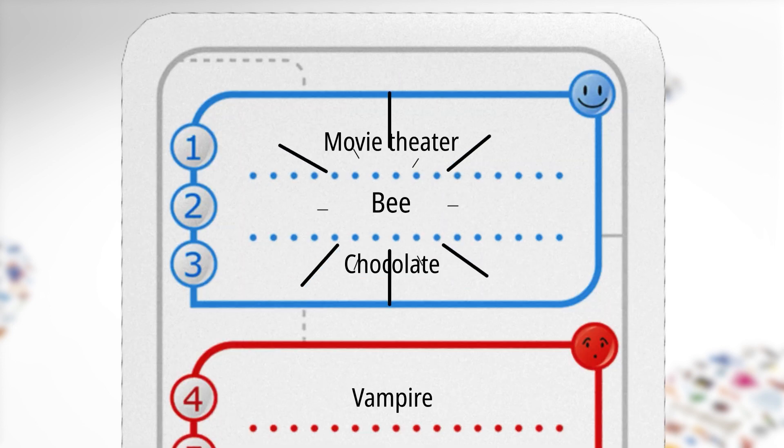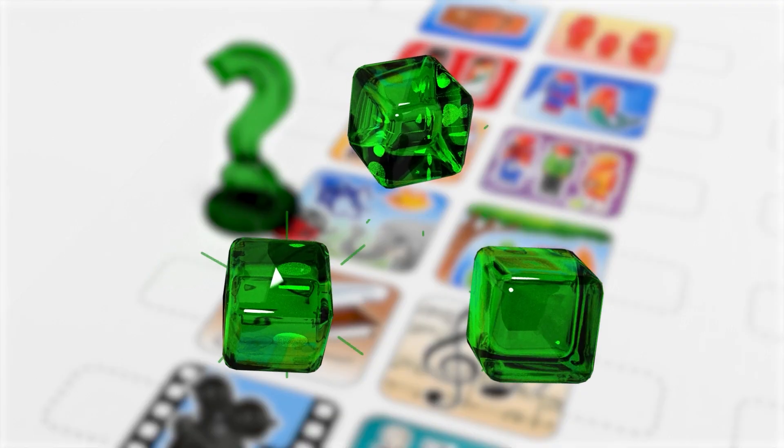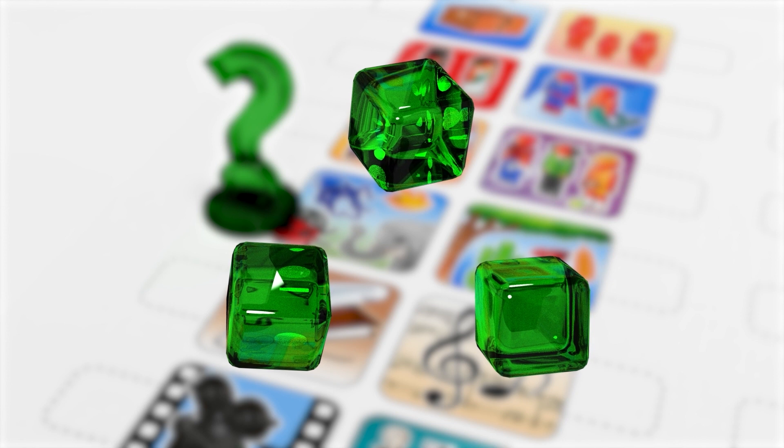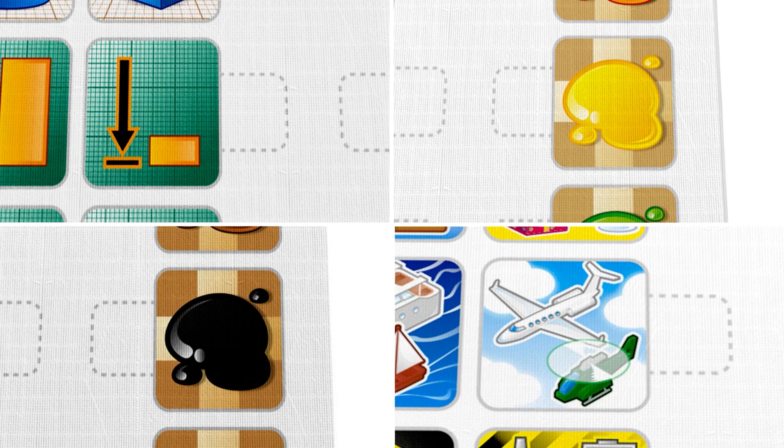Let's choose the bee. First, place the main concept pawn on the icon on the board to show the nature of your word. In our example, we place the main concept pawn on the animal icon to show the other players what type of word they should guess. To give more information about our concept, we could place cubes in the same colour on other icons. Let's go ahead and show them it's a small yellow and black animal that flies.